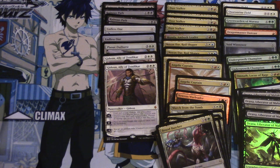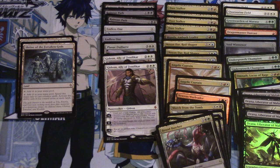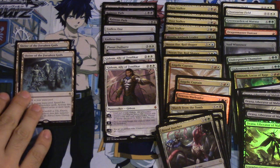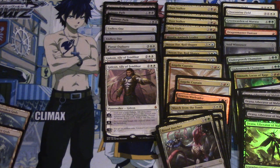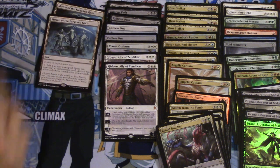Shrine of the Forsaken Gods — flavor-wise this card is amazing. The Eldrazi used to be human — the gods known to the Merfolk as Lura, Emeria, and Cosi, with nothing more than false memories of a monstrous trinity: the Eldrazi Titans — Ulamog, Emrakul, and Kozilek. And Emrakul was an angel — wow.